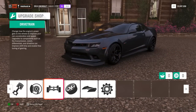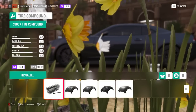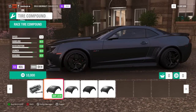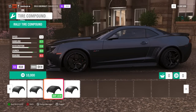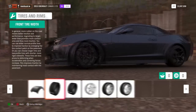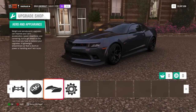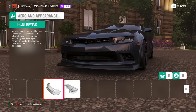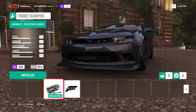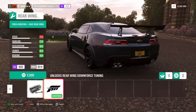Starting off with the tire compounds, it looks like we were starting with a sport compound, so we just have an upgrade to race. I'm always happy to see there is also a drag compound as well. Not happy to see though that there are no wheel spacing options again on another car — that's a big bummer. Swapping over to aero, it looks like we're just going to have the stock Forza front splitter and stock Forza rear wing.